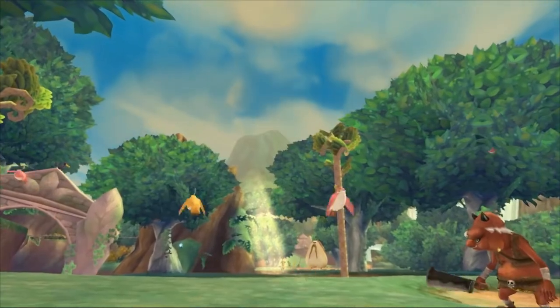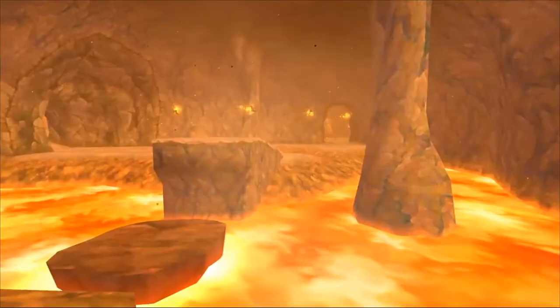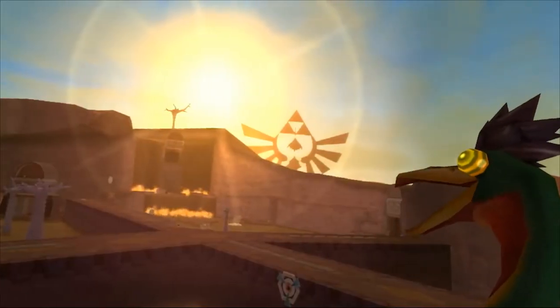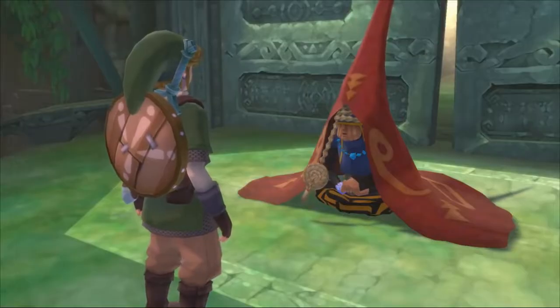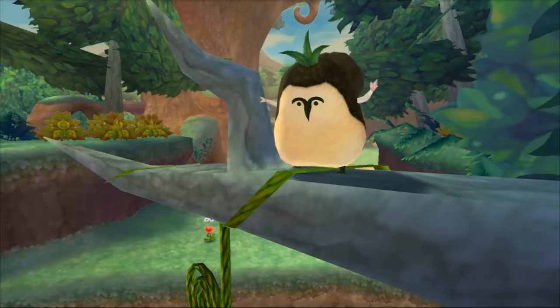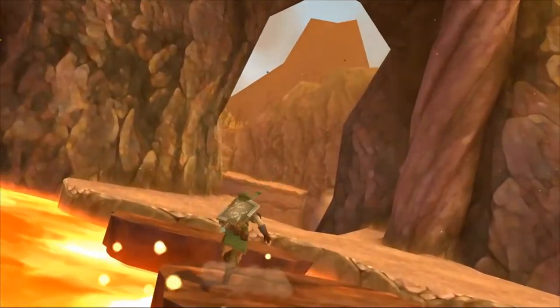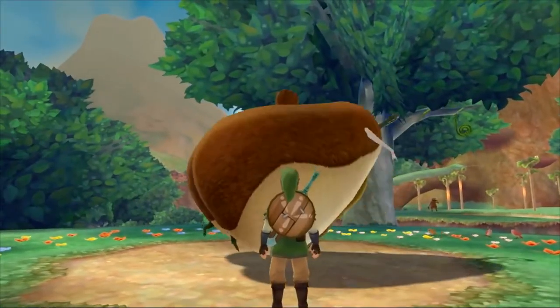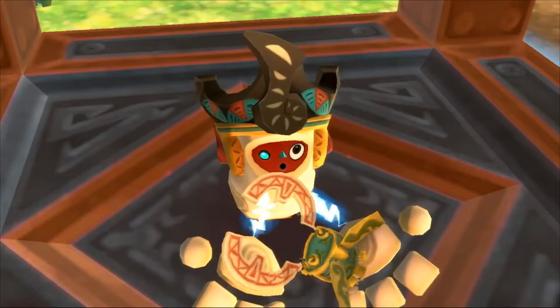Troverai una foresta lussureggiante, un vulcano attivo e un deserto con un'antica civiltà ormai dormiente. Sulla superficie troverai vari abitanti. Esplorando, imparerai a conoscerli e richiedere il loro aiuto, mentre cerchi degli indizi sulla posizione di Zelda.